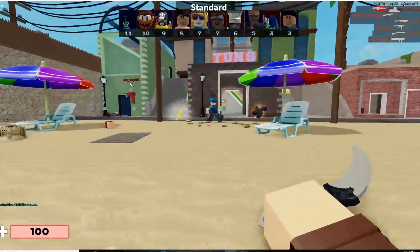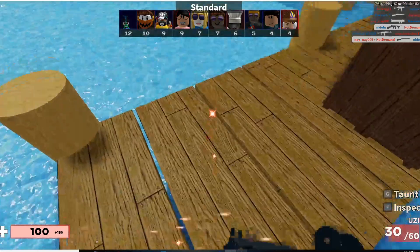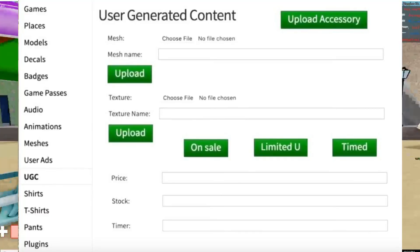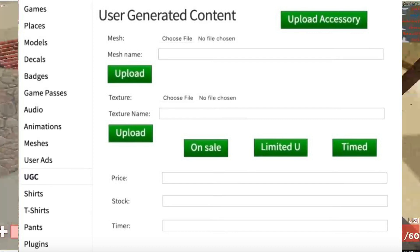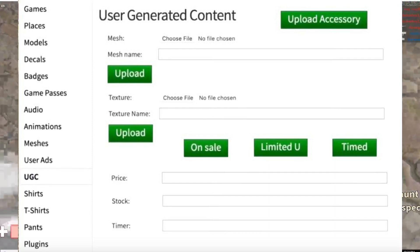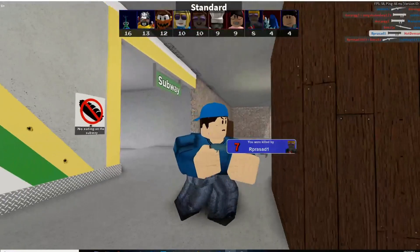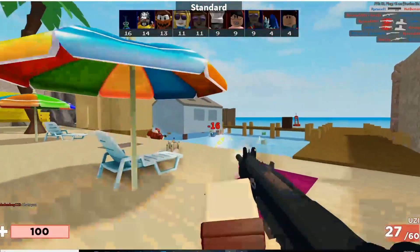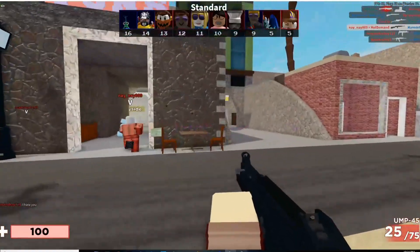If you guys don't know what UCG is, I'm going to throw up a screenshot. This is from Dekabox's video — it's a screenshot that was leaked, and it shows what UCG aka user-generated content will be. You can upload a mesh and add a texture to it. For example, a mesh would be like a Dominus, and then you add your texture — so Dominus Prefectus has its own texture, Dominus Arius has its own texture. Apparently you can choose if it's going to be a limited, timed, or on sale, set the price, set the stock if it's a limited, and add a custom timer to the item.